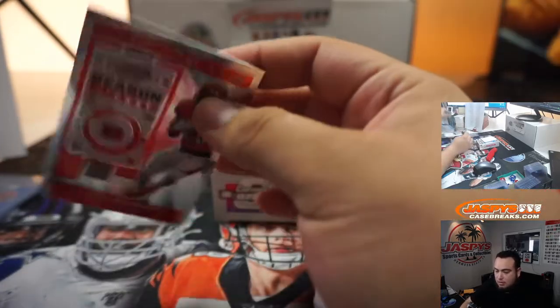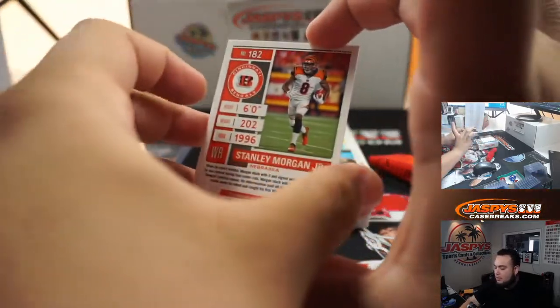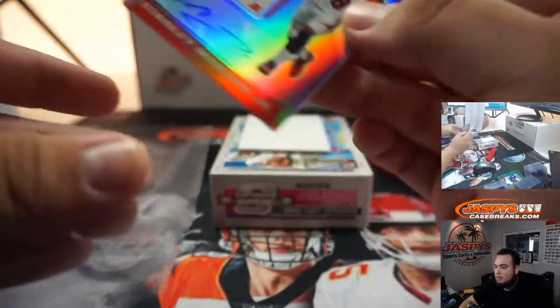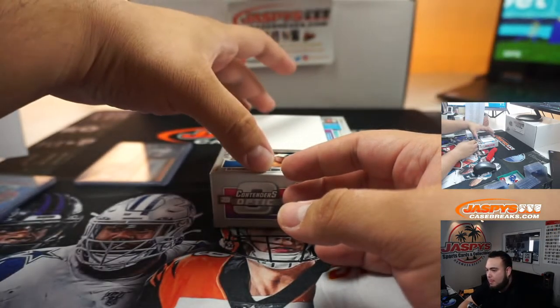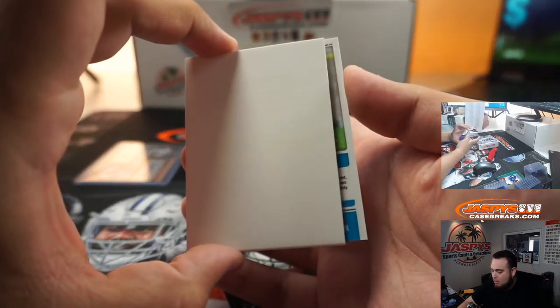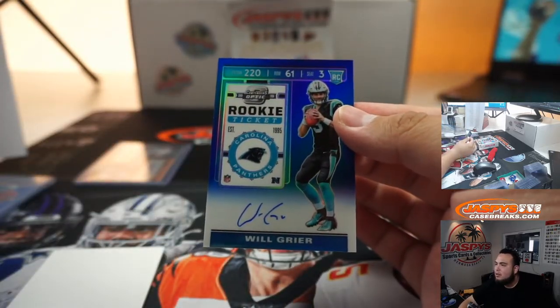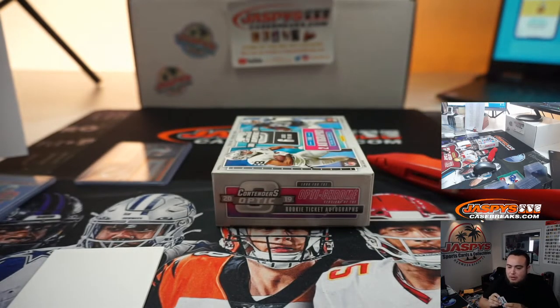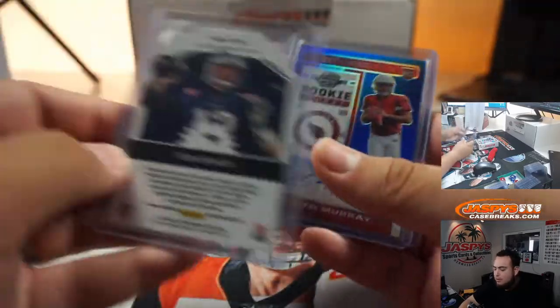Got a Ndamukong Suh to 199. Alright, two more hits, guys — Stallion Morgan Jr. for the Bengals. And Will Greer — wow. Well, I know he's not the starter but I'm assuming he's the backup. Rookie ticket for the Carolina Panthers going to Travis. Back-to-back big quarterbacks in the draft class. The last two boxes — but this Supernova Brady, I have a feeling it's a big one. There you go, guys.